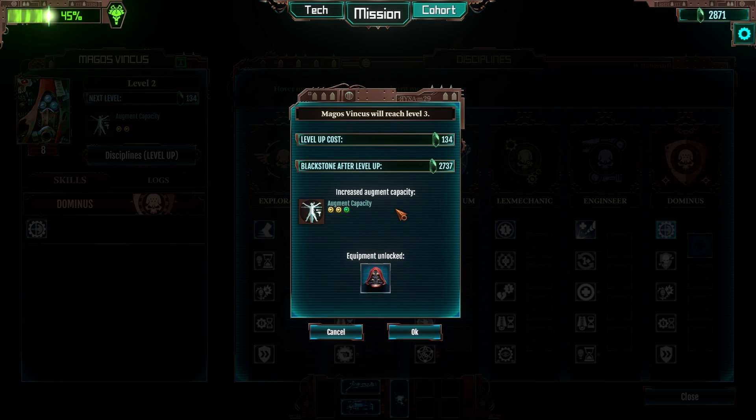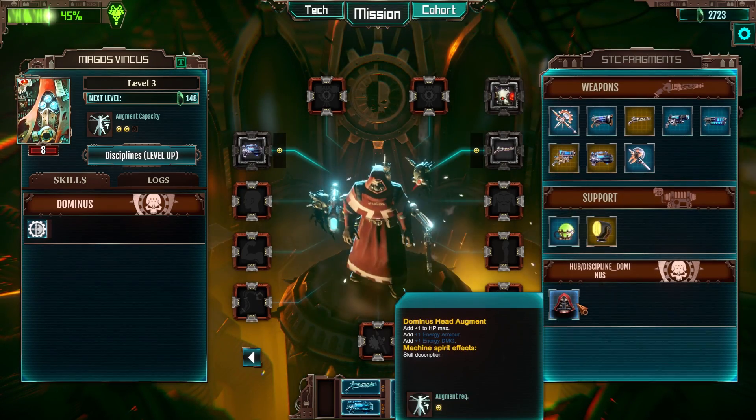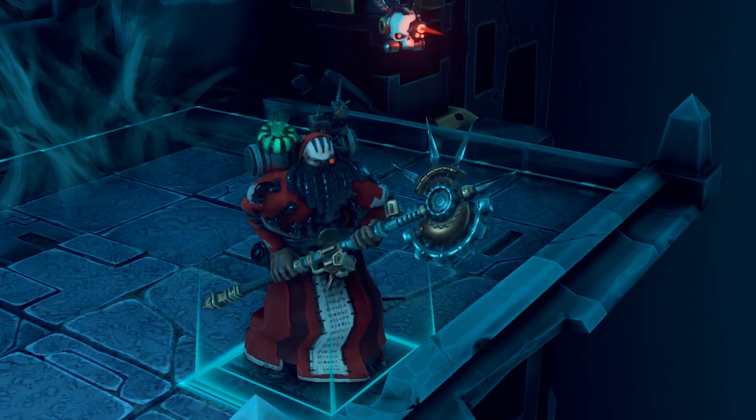There are not just stat-boosting items — there are also cosmetic ones, allowing you to further customize the look of your tech priest. You're not even limited to one skill tree. You can mix and match disciplines to create the tech priest you want to take into battle.